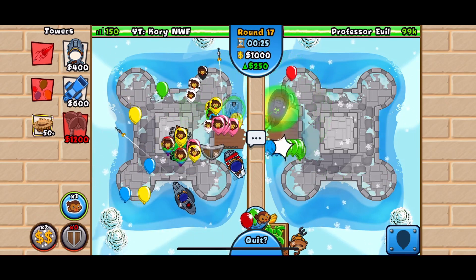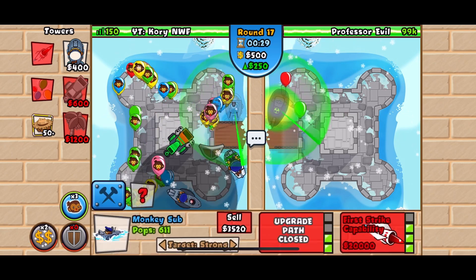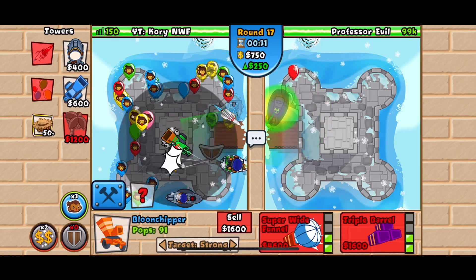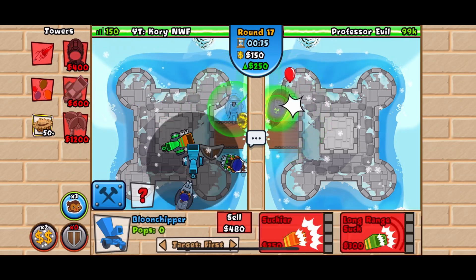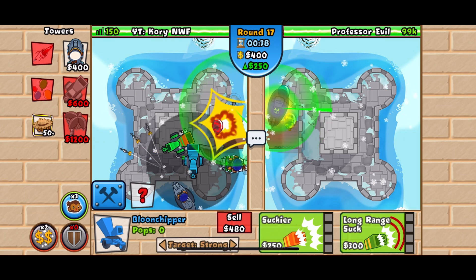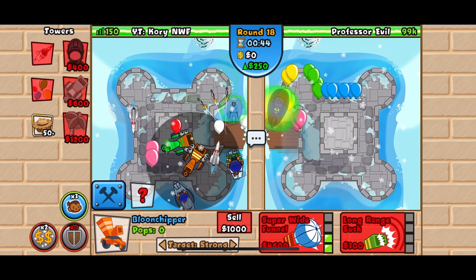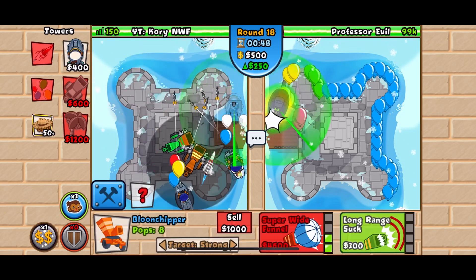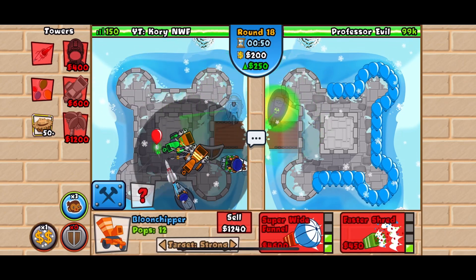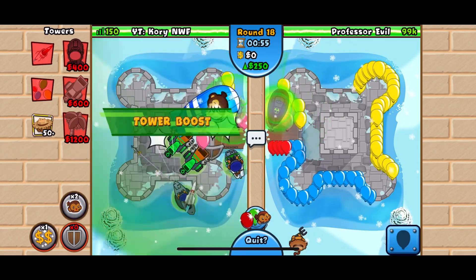Definitely want to set down your shield. And yeah, I think that other sub on first is pretty good there — you can make it a 2-2 if you'd like. I definitely want to go for another one of the chippers because I know he's going to send a Moab. I think we're going to have to boost it and make sure both of the subs are set to strong to break down the Moab. We may have a few leaks, but we're definitely not going to lose. I don't see that happening. Because as soon as you break down this, go ahead and boost.